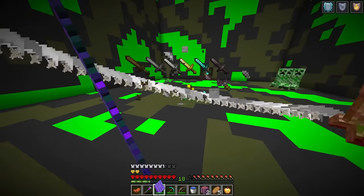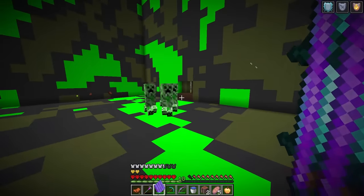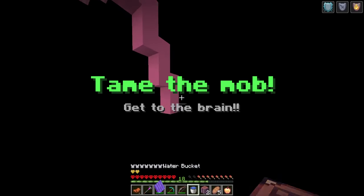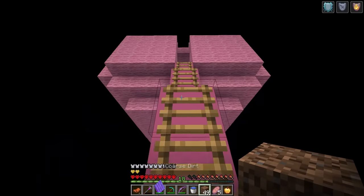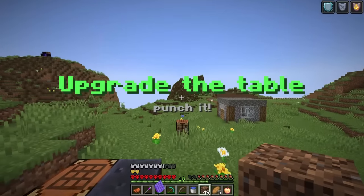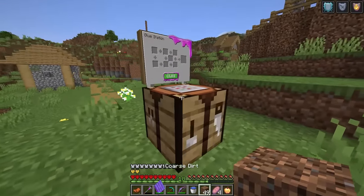Are we finally done? Tame the mob — get to the brain. We were going through all the other stuff. Let's get all the way up here and see what we've got to do. Flick to leave — flick, and we're back. That's the amalgamation done! That gives us the opportunity to upgrade the table again.